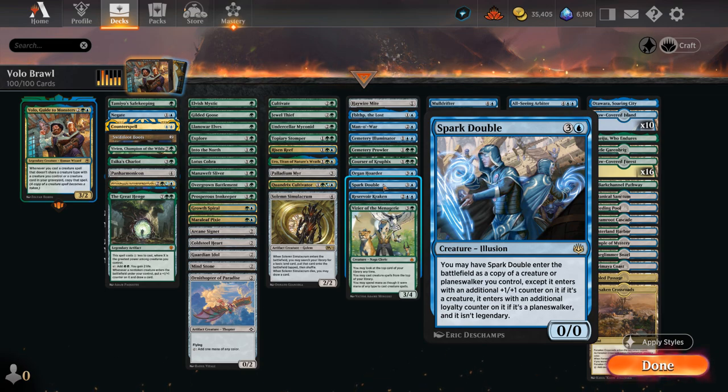Spark Double is potentially the most exciting card in this deck since it's the only Illusion in the deck. If we cast it with Volo out, we get to copy it, and we get to copy a legendary creature removing its legendary type. So all of a sudden we could find ourselves with three Volos in play, and then whenever we play a creature we'll get four copies total. That's incredibly powerful if we can pull it off.